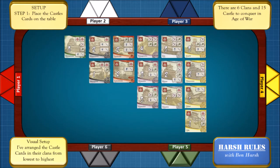Set up time. Step 1: place the castle cards on the table. I've arranged the castle cards here from lowest to highest, but you can really use any configuration you like as long as everyone can see the cards.